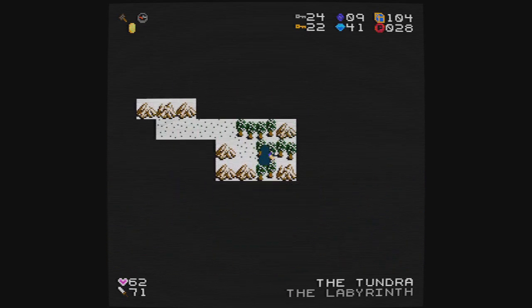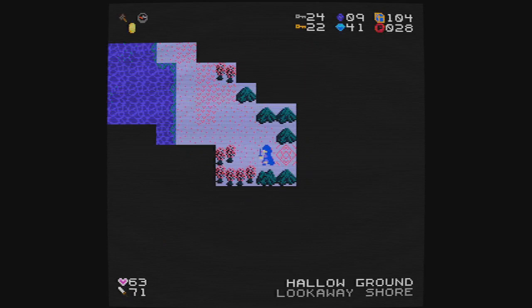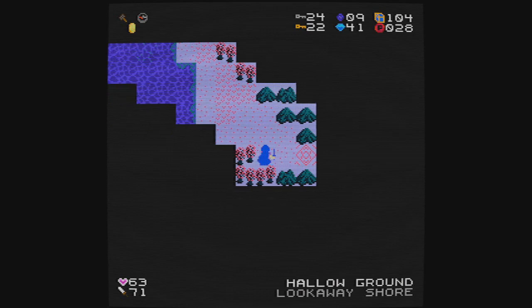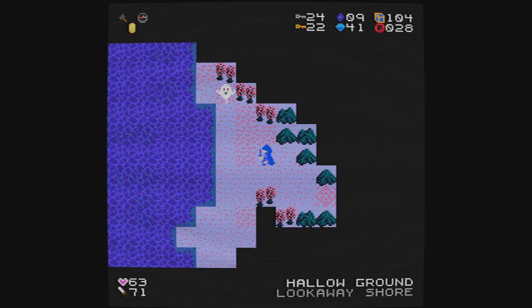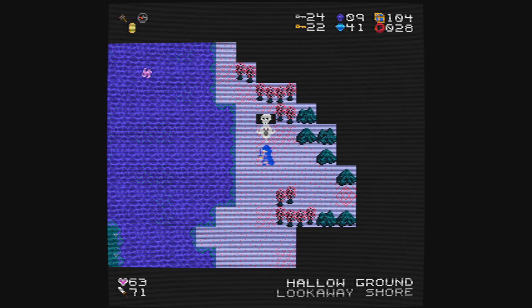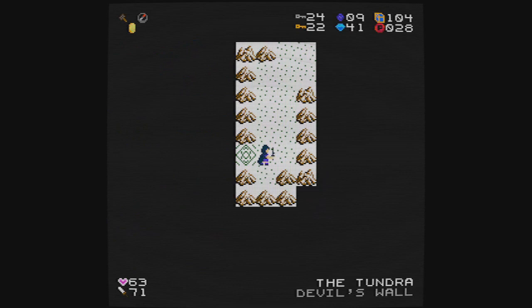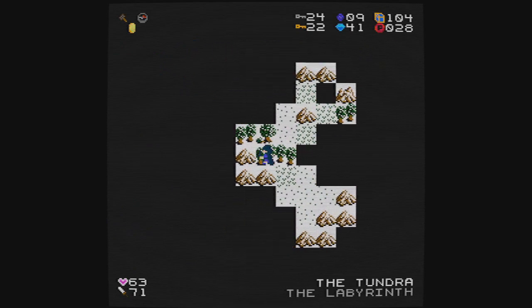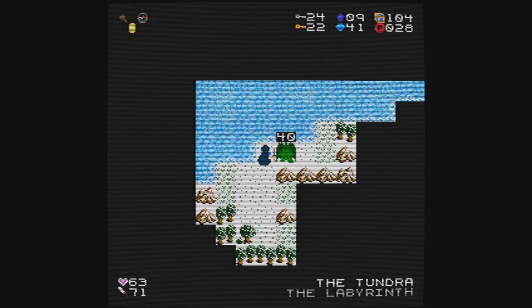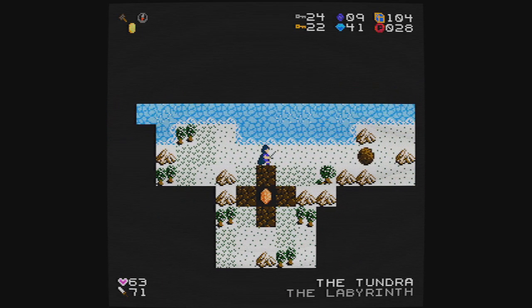Let me try to retrace some steps. The Devil's Wall — I remember finding this exit at some point in the past. This brings me to Hallow Ground. Was this also butterflies? No, it's ghosts, who are instant kills, and I don't even have a shield. There's some kind of spiral thing on the water. Tundra Devil's Wall has that. Was there any other exit out of here? It looks like I might have to retrace my steps all the way back, because it doesn't seem like I'm at all ready to go there.